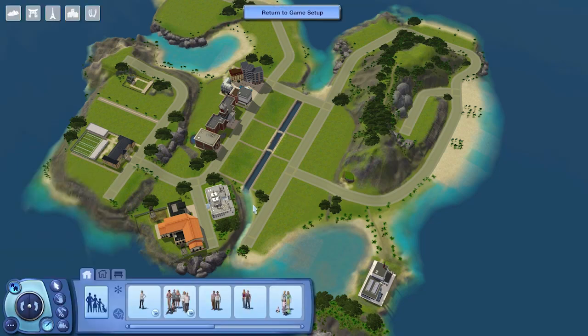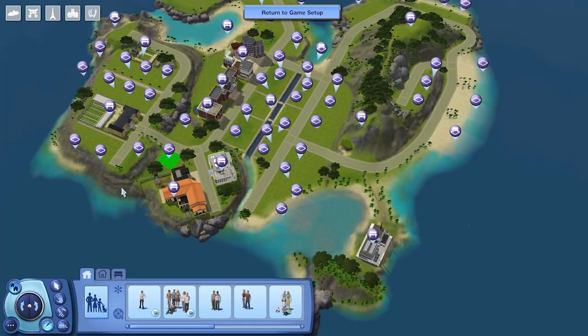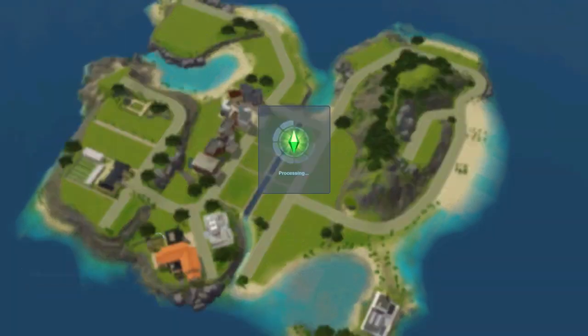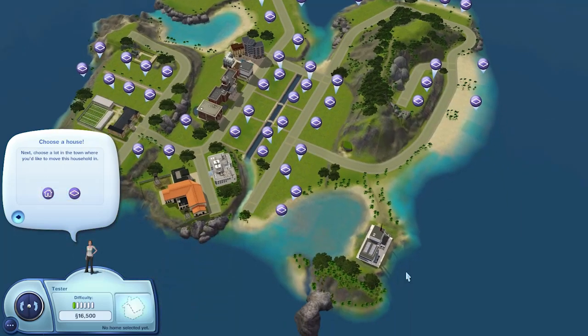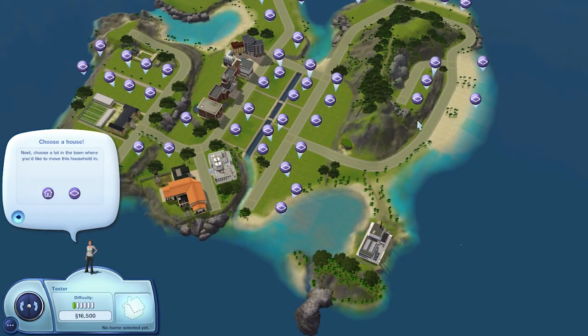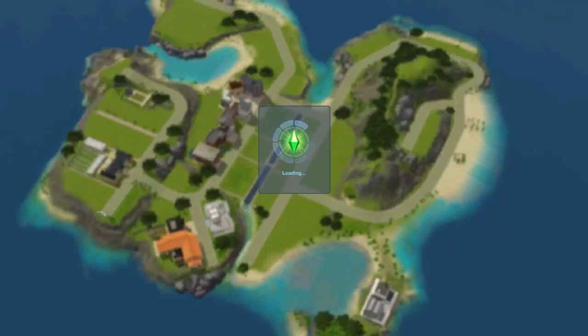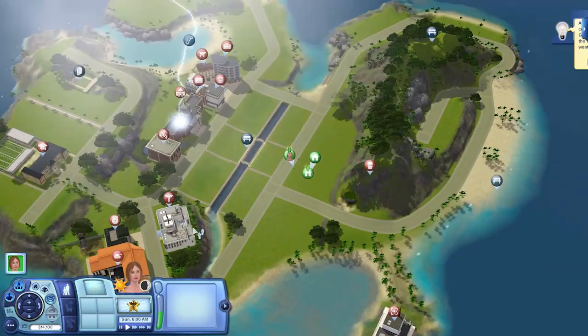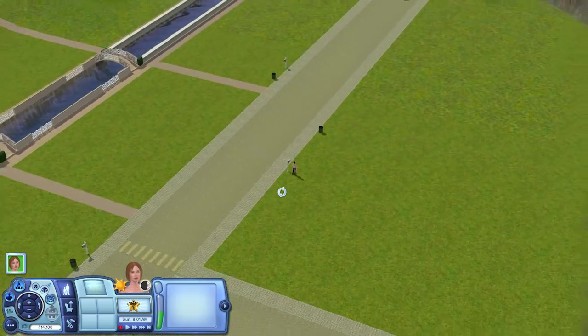Let's go to edit town real quick. Some people were saying they don't know how to move sims in because they were saying there's no lots. But you've got to go to edit town, then click on 'change active household', then click 'move in household', then select — and then it will show up with all the blank lots. It's a really weird process, but that's how you do it. So we'll just move her in. Stock standard sim for testing — Tesla Tester. Alright, let's jump in.